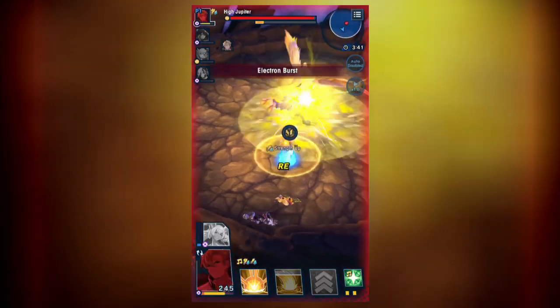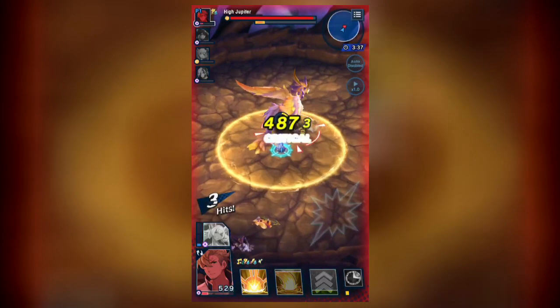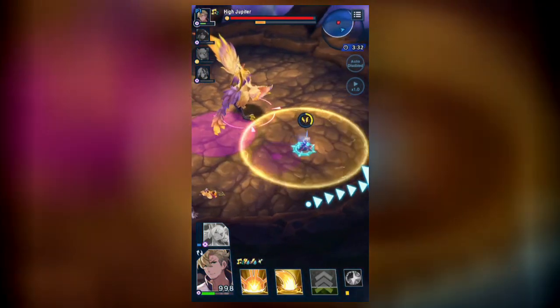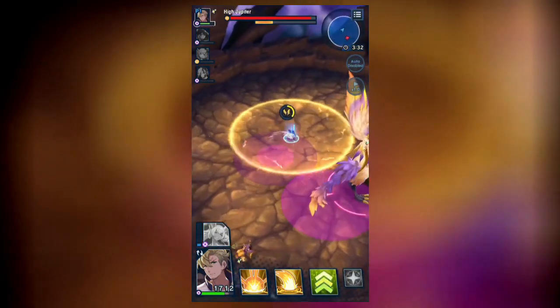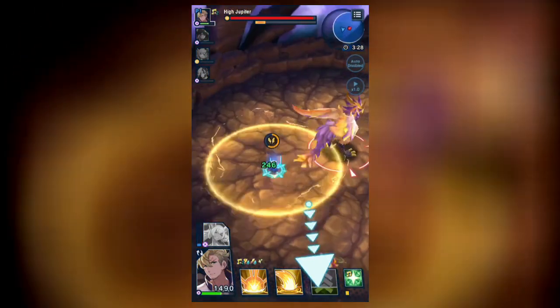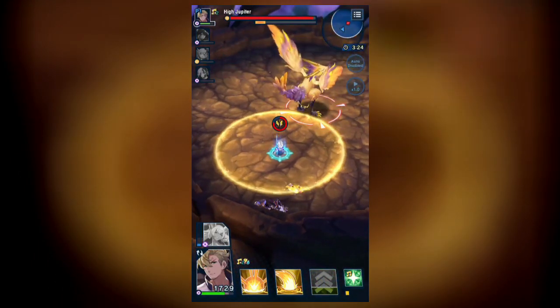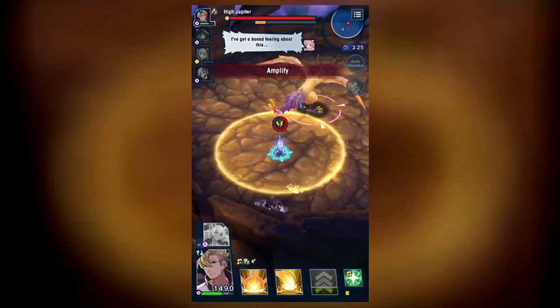Jupiter will then use Electron Burst. This is a full arena area of effect that cannot be dodged and adds a level of charge. It hurts a lot. Up next is Bolt Impact. This attack will drop three purple attacks on every living player, one at a time. A single dodge is enough to get out of the way. This attack may add a level of charge. Next, Jupiter will use a move called Amplify, and Nott will get a bad feeling. Amplified is a buff Jupiter will give himself, and while he's amplified, his attacks will have extra hits.